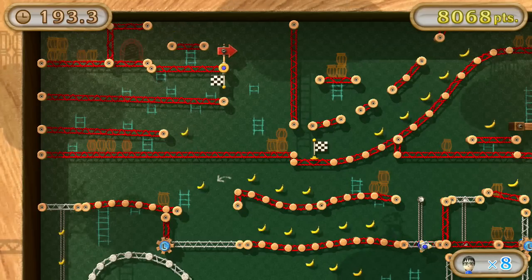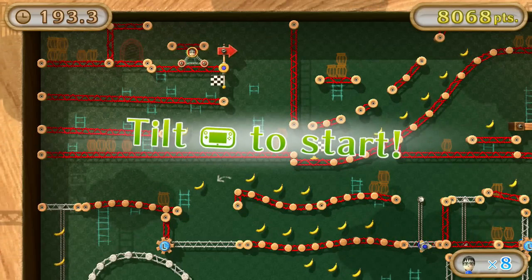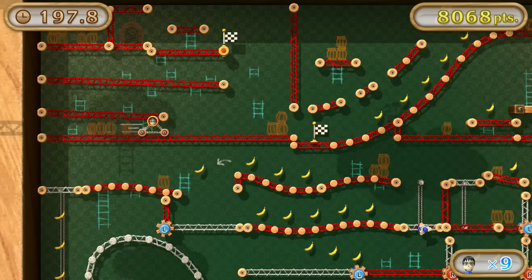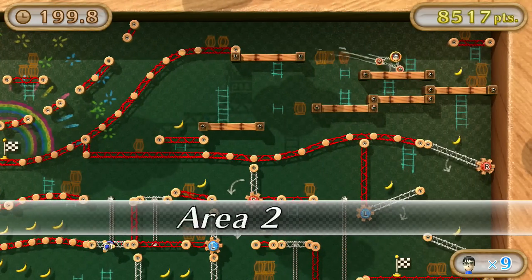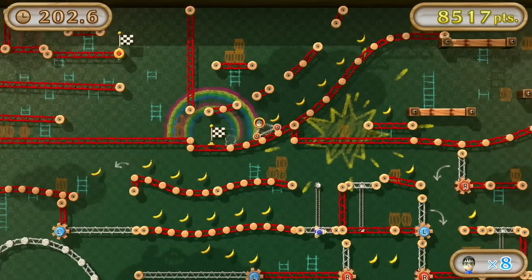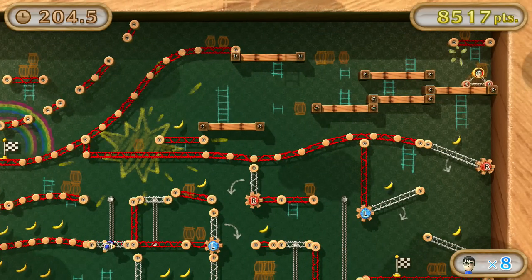Right here I'm going to show you a little trick. Fall off this edge and land — it's really hard to do, but if you do it and go to the left after you get that banana, you will receive a one-up. One-ups are very useful, especially in this attraction.